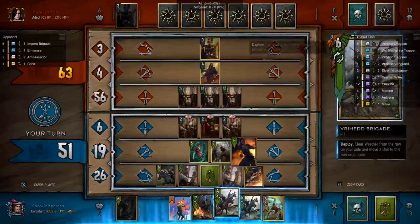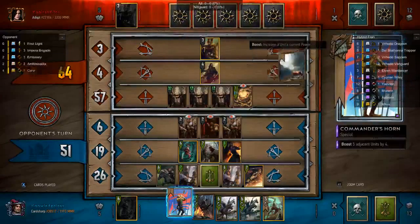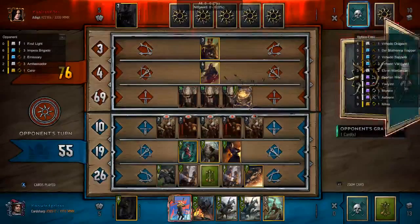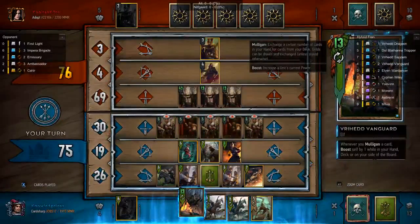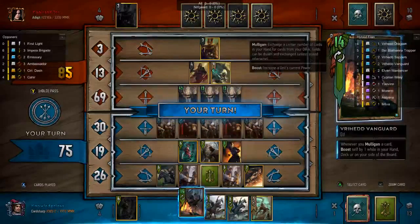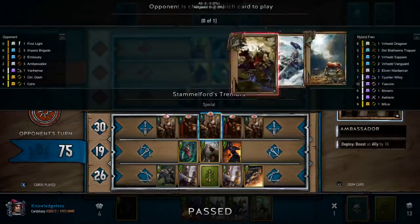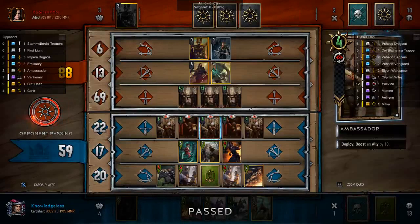My opponent got all three of his Impera units onto the board — his round one win condition. He gets really lucky and pulls out a lot more spies. I decide to play my Commander's Horn here. Now I could play Ciri — that is an option. However, all the cards left in my hand are elves and I'm thinking that if I get the bamboozle off, I win. I have way more than 10 points on the board. However, he gets a 16-point Stamble for Tremors — 19 points of value right there. And I'm just four points shy of winning the round. Upsetting, but we still pushed him pretty hard.